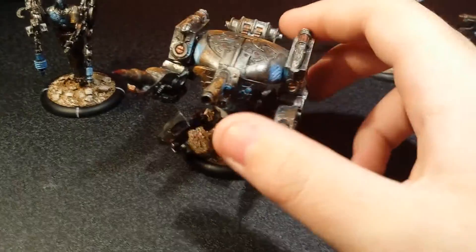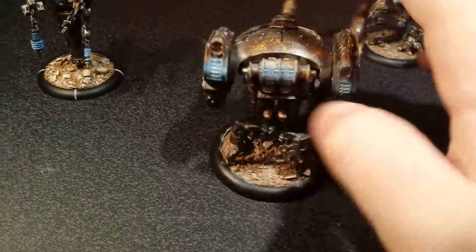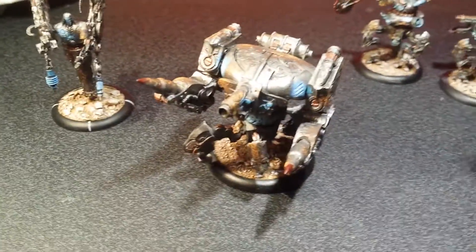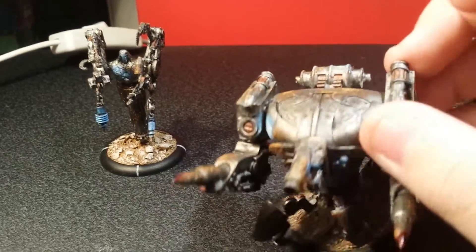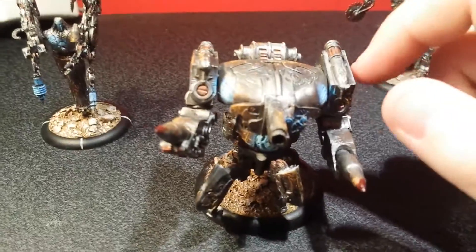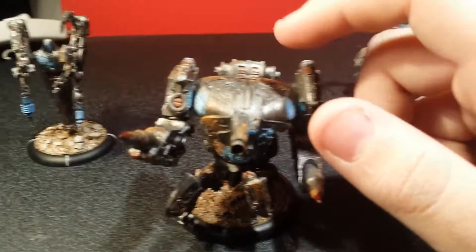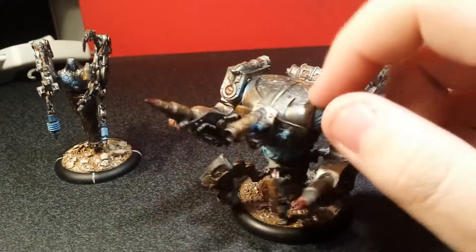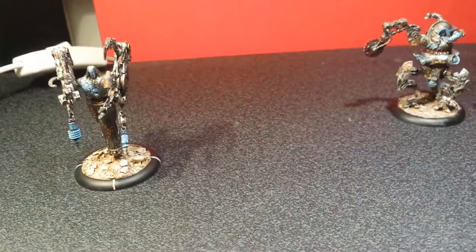The glow effects look better on this guy, especially on the details here. He also has a mortar that can blind people. For the rust effects, I used a sponge — I sponged on PanzerAce's Dark Rust for the darker bits and PanzerAce's Yellowish Rust for the lighter bits, and I used Brass and Gunmetal for the metal areas. So that's the heavy jack.